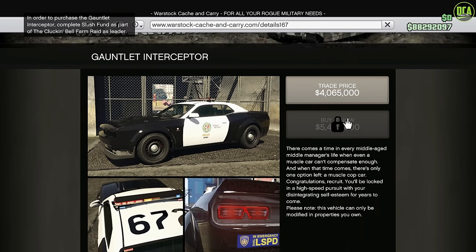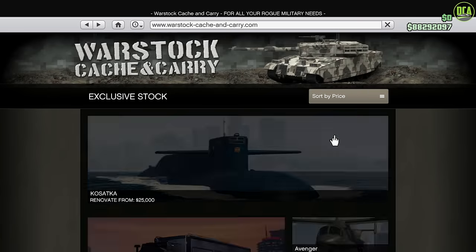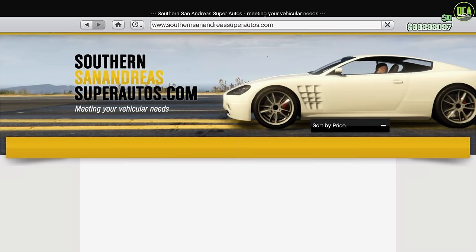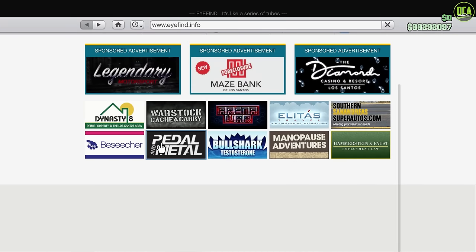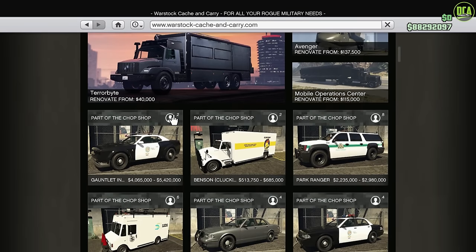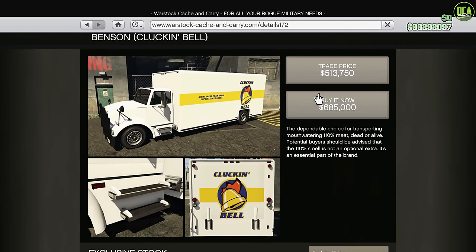You have to do the first couple intro missions to get the Gallet Interceptor to even buy it, and then complete the Cluckin' Bell Farm Raid to get the trade price for the Interceptor. But the Jeep you can just buy right away. That's it for Drip Feed — there's no more Drip Feed content after this. The Cluckin' Bell Farm Raid, these two vehicles, and the Benson are all officially out now.